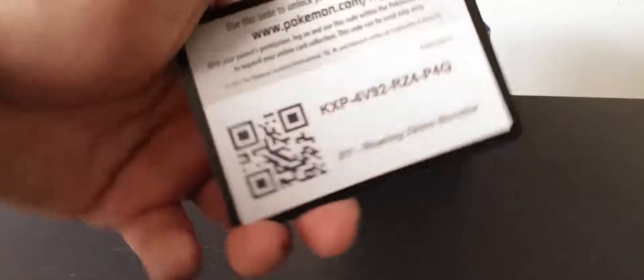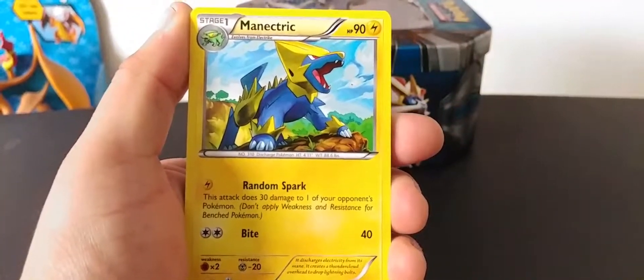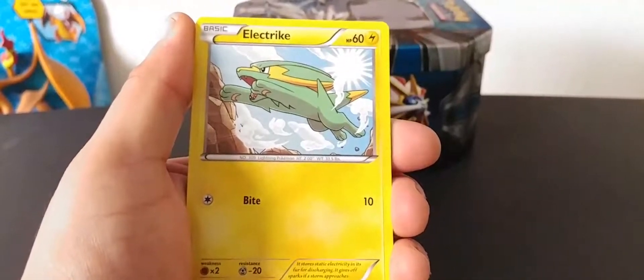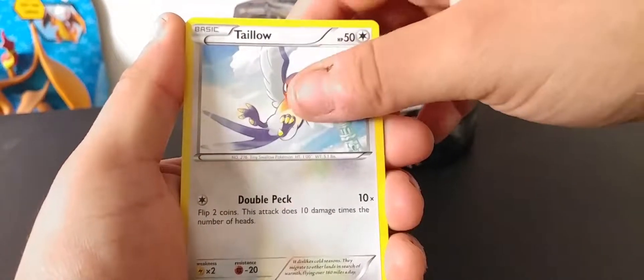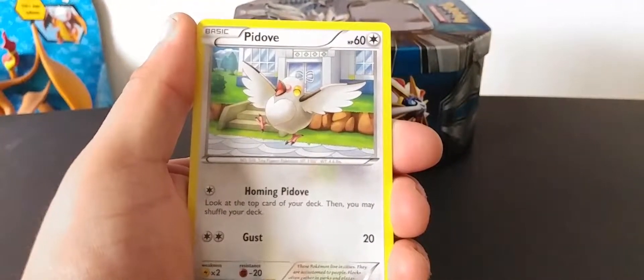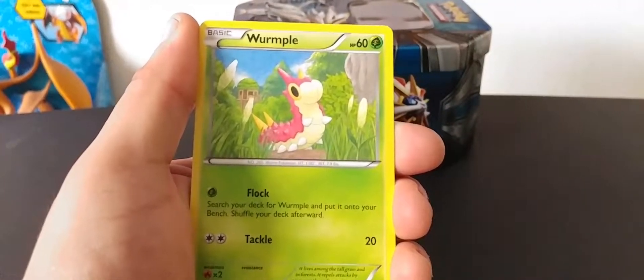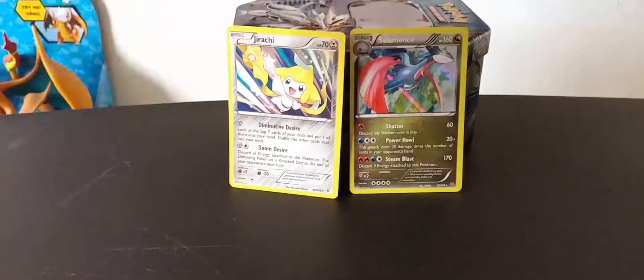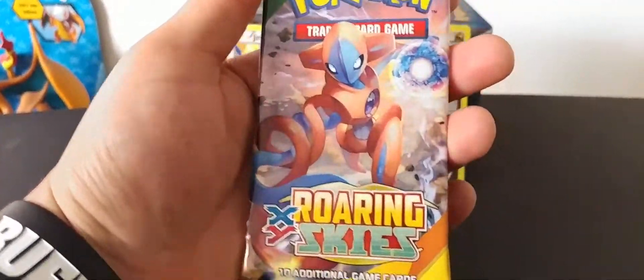I swear I know how to read — these Pokémon names are just quite bizarre. Code card for you guys. Alright, we got a Manectric, Trainer's Mail, Requires a Spirit Link, Electric, Talo, Bagon, Pidove, Pidove, Wormpool, another one — reverse hollow — and a Salamence! Nice, nice, nice — Salamence hollow. So we're two for two hollows.